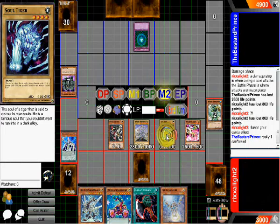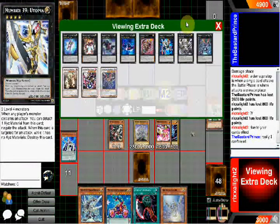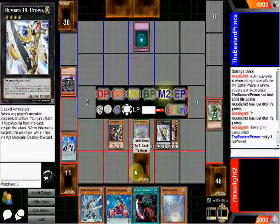Overlay on that one. And then view — to special summon and attack. Overlay on top of those. Target one face-up monster — I can't do that anyway. So end turn now.